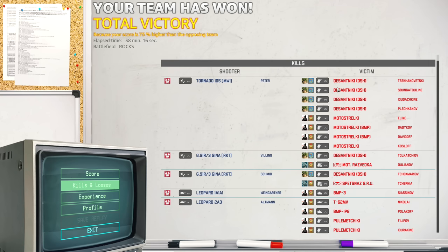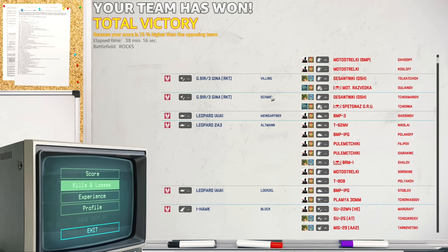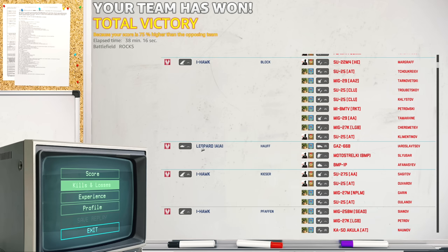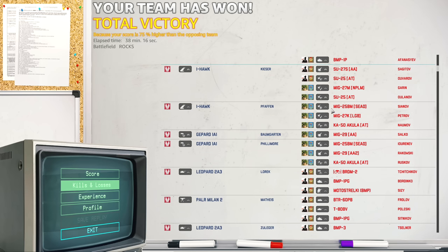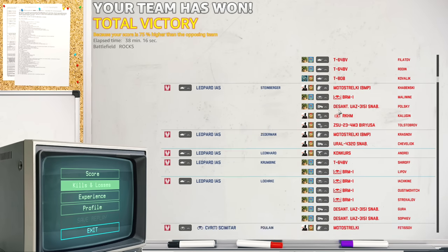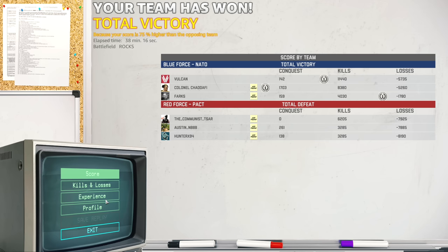The Tornado IDS did pretty well — the strike at the start onto the Dessarniki that got dropped out of the helicopters was a shame I didn't manage to get the helicopters too, because that would have been a really nice strike. Second strike managed to kill a bunch of Monostralki before it got shot down. Leopard 2A3s did really well. But check out the I-Hawks — that's an entire page almost of I-Hawk kills: Su-22s, Su-25s, MiG-29s, enemy helicopters including the Akula. The Gepards of course getting air kills as well — just so many air kills in this game. Really fun stuff. Thanks for watching, see you in the next video. Goodbye.